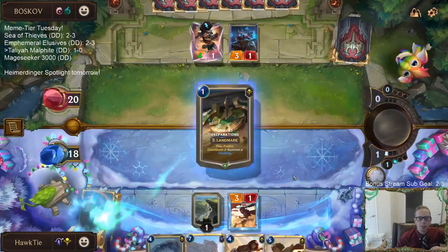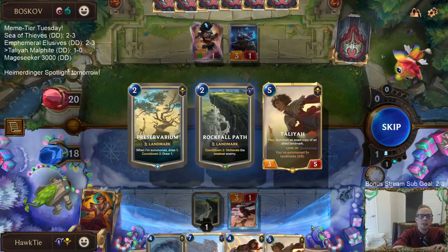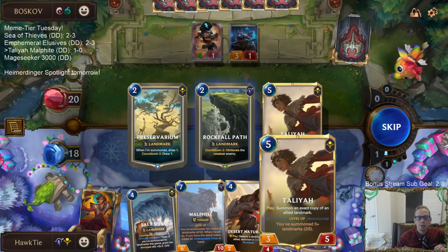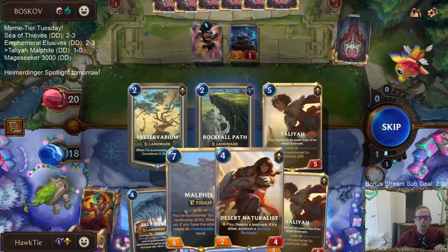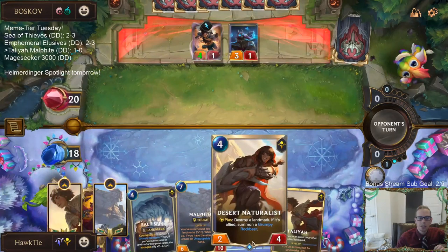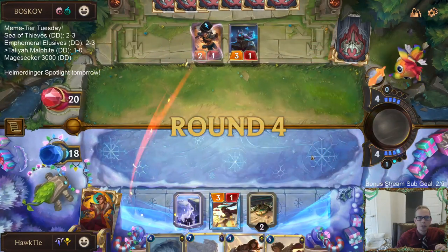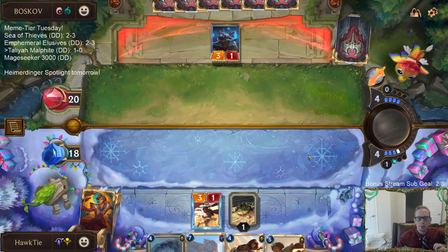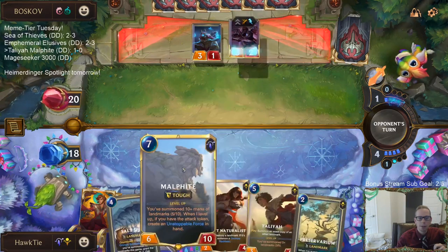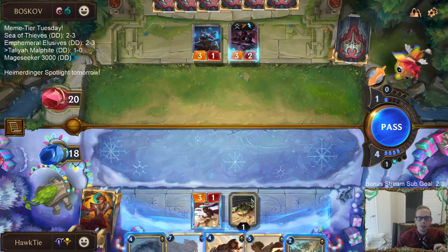All right, let's predict. None of these on top - Salt Spire round four, Talia round five. Maybe Preservarium actually, and then round six go Preservarium plus Naturalist, and just blow up the Preservarium instead of drawing the other card. We make a five-four. And then round seven, Malphite.